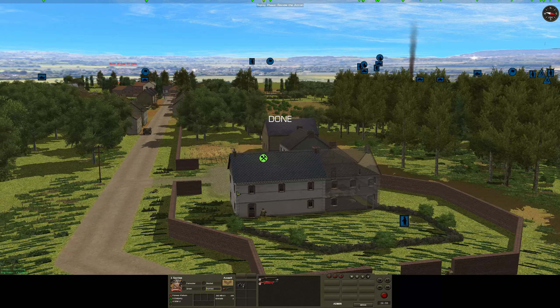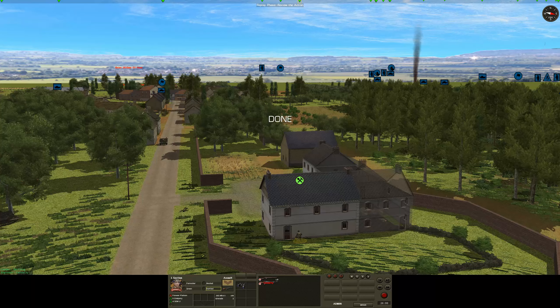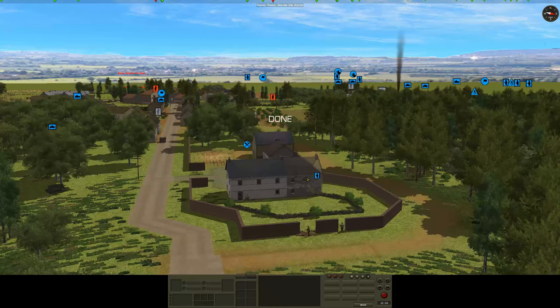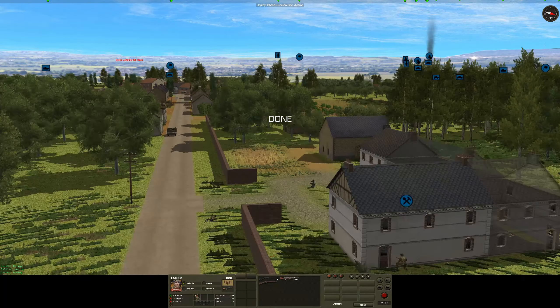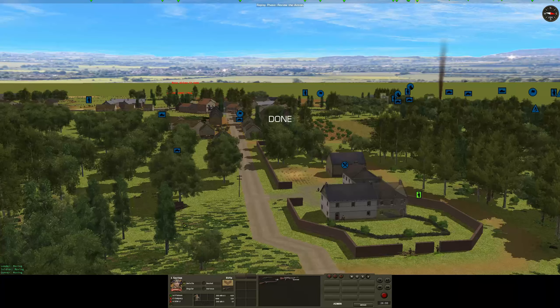I'll probably send my engineer back in — he doesn't actually have any charges, so we'll stick his head out first, just to make sure there's no one else lurking in this garden, and then we can send our team in. There was a backup team on the way. I'll probably send them into the first storey just to provide some eyes, and then we can send them into that building to take that prisoner and eradicate that as a threat.